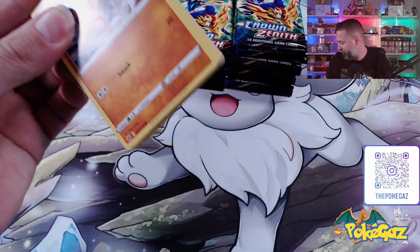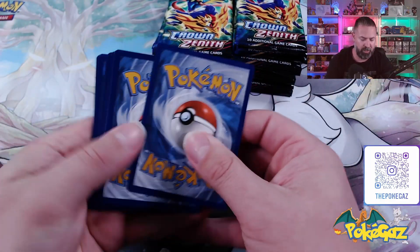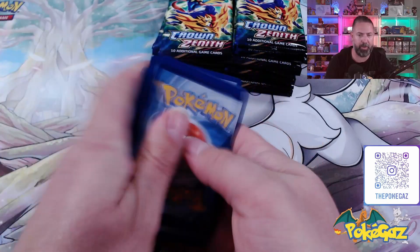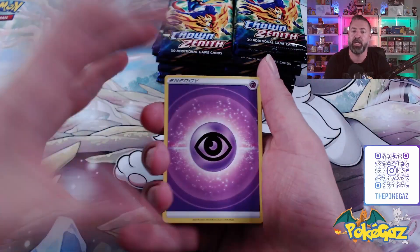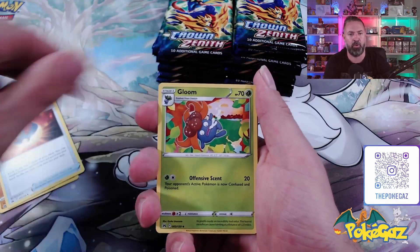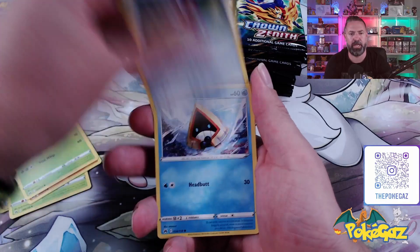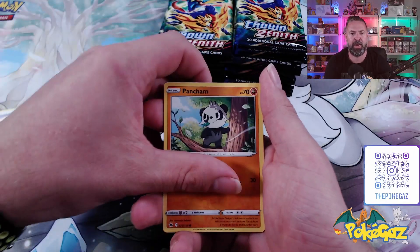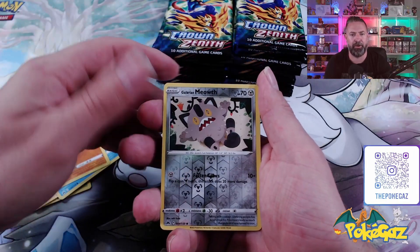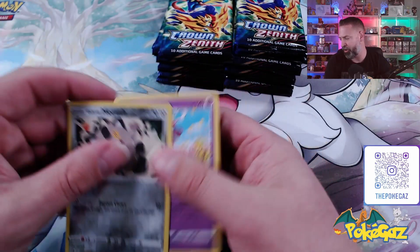Pack number one. One, two, three, and four from the back — we'll go with Fire to start with. We've got a Psychic, Graveler, Great Ball, Gloom, Beltoy, Tangler, Pawniard, Snow Runt, Pancham. Going into a Galarian Meowth and starting off with the Anomoros Non-Holo.